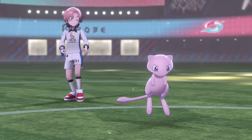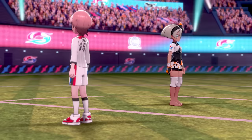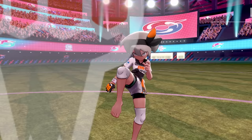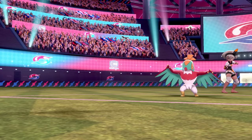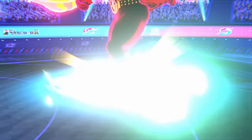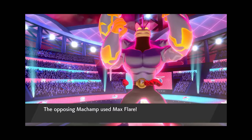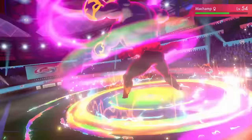Next battle: Psycho Cut wipes the entire team. I should have played Shield — I actually thought this run might have been difficult at some points. Hawlucha, Sirfetch'd, and Grapploct all fall in one hit to start off. Pangoro is actually able to survive and takes 2 hits to go down, leaving just Machamp. Max Mindstorm finishes it straight away to win the battle.